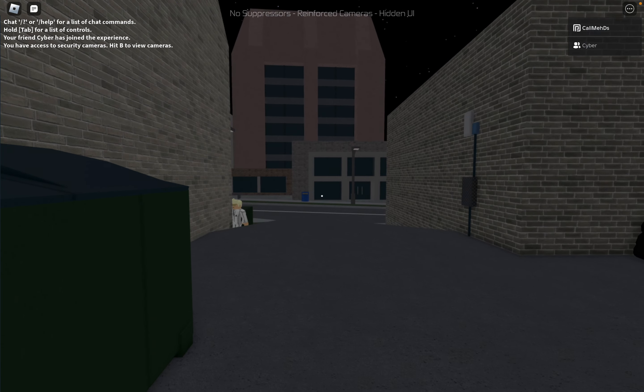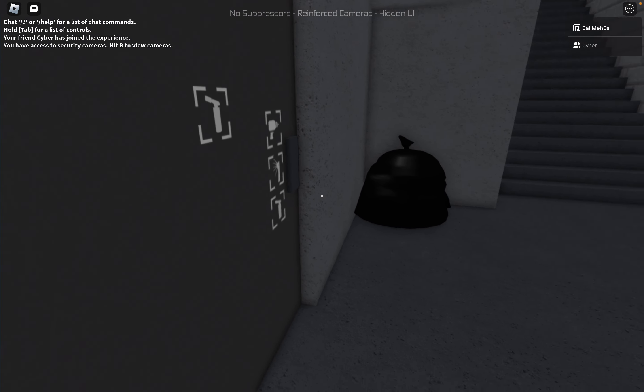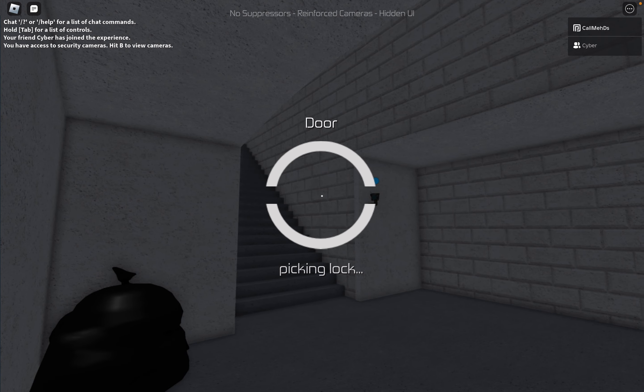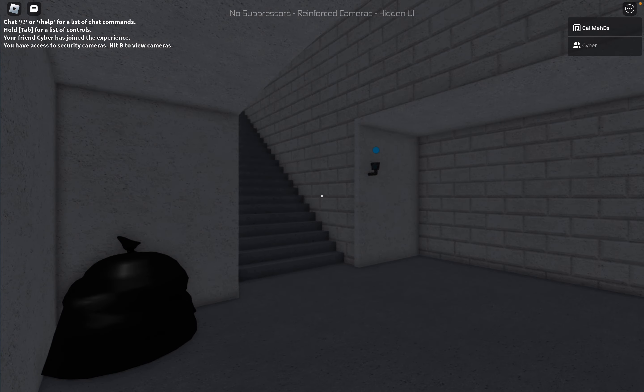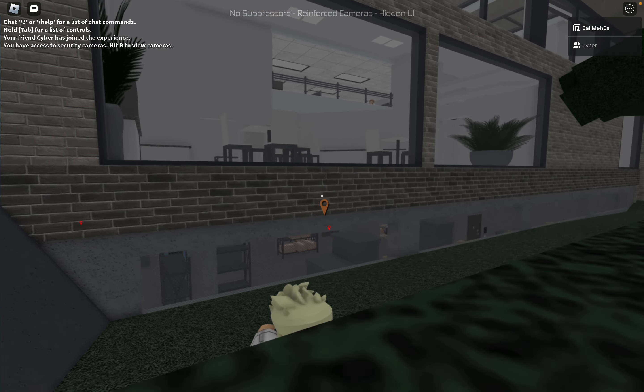So regardless, what I'm gonna do now is just try and find the box, which should be downstairs. And since reinforced cameras is not a problem, we're just gonna open the store. That's really it — that's literally everything that we have to do.